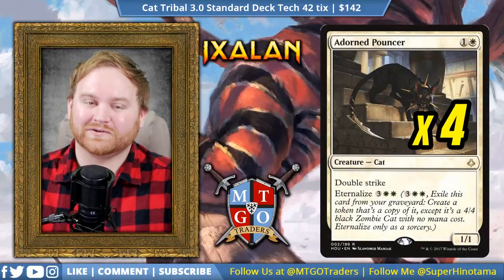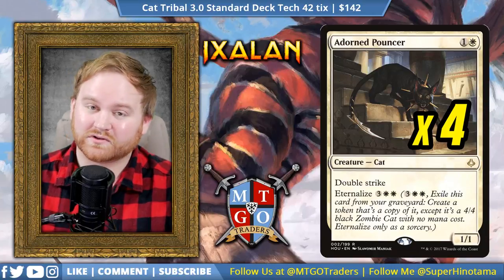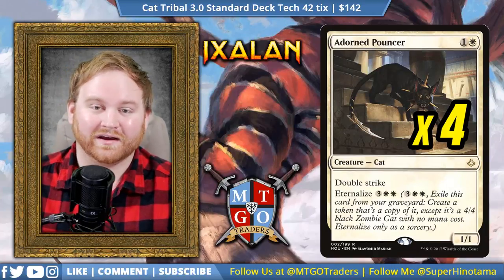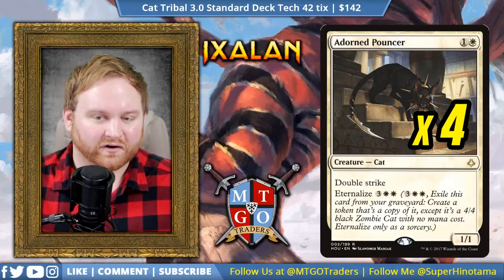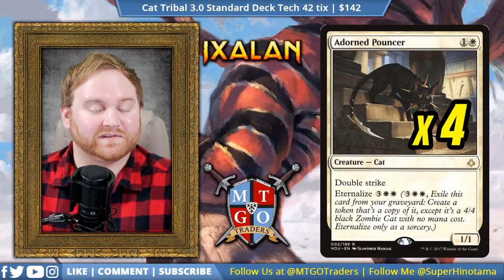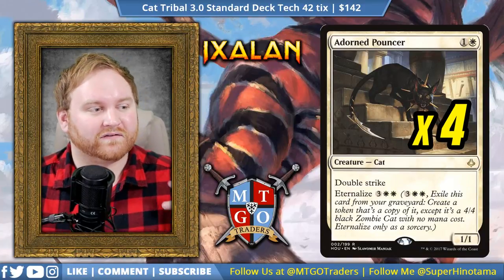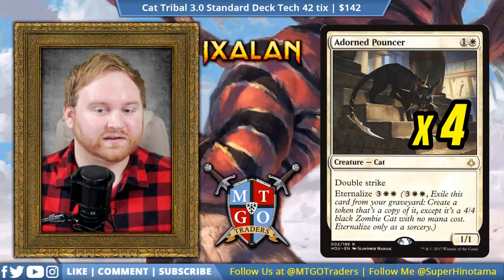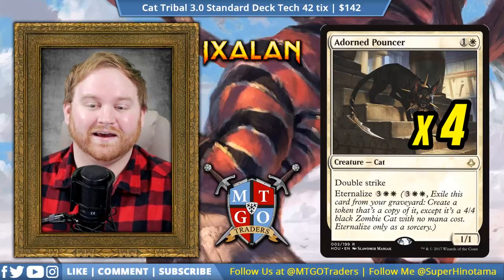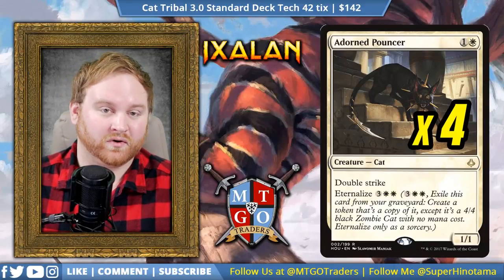Moving on from Sacred Cat, we have 4 Adorned Pouncer — another ridiculous card for us, a 2-mana 1/1 with Double Strike and Eternalize for 5, coming back as a 4/4 Double Striker. Because we have things like Regal Caracal and other pump spells, it can be a 5/5 or 6/6 and have Lifelink as well, so it's just ridiculous. Adorned Pouncer is a great way to elongate the game, but it's super fun. It can actually end a game by itself sometimes without any kind of removal heading its way.